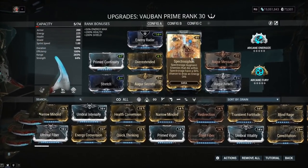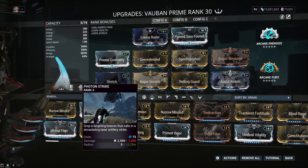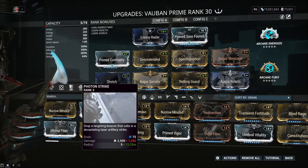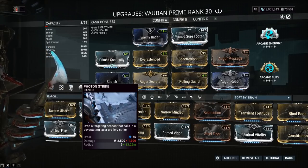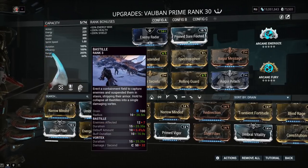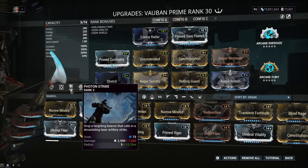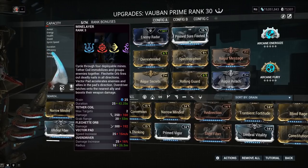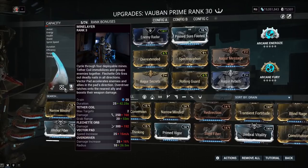This is one form of a Vauban build. You can honestly just take off all your Augur Secrets for even more range, but I want a little bit of strength so my Photon Laser can do some more damage. Because at low levels this is kind of okay, I guess. You have so much energy that you can actually use your energy on Photon Strike here and there, just to blast enemies with a big laser in your Vortex. Mine Layer — I just didn't want to replace it instead of the Tesla Nervos. I think Mine Layer is better personally.